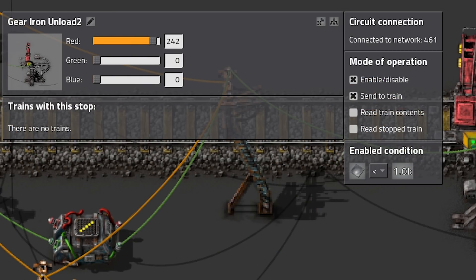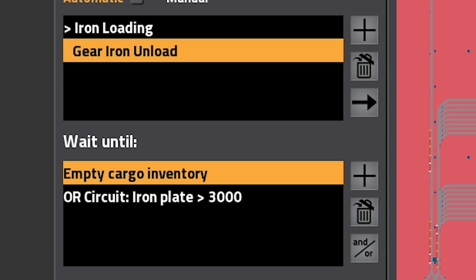Speaking of limits, I am disabling each train stop as soon as the average amount of iron in that specific train stop exceeds 1000. This results in trains only visiting the train stop once it's nearly depleted. I also set a wait condition for the trains so they leave the train stop if they are empty, or if the average amount of iron in each chest exceeds 3000. You might realize this second condition won't trigger here since the trains empty themselves, but it could come in handy if those same trains drove to another station.